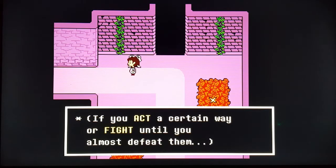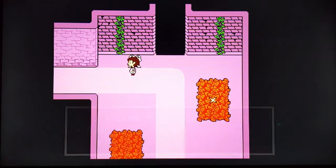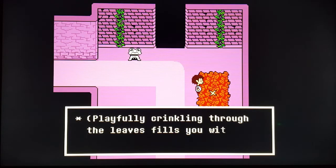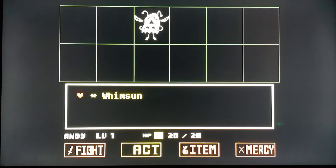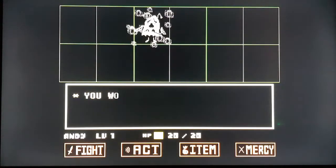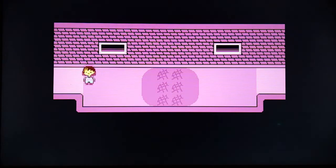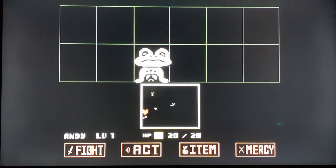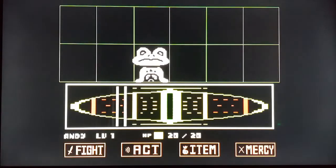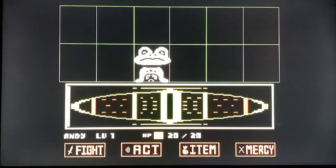If you act a certain way or fight until you almost defeat them, they might not want to battle you anymore. If a monster doesn't want to fight you, use mercy. I'll save again. This guy I can spare straight away because he's weak — I'll be nice. The whole walking around in this game reminds me of Pokémon in a sense. So you have to dodge their attacks. This frog enemy — frogs like flies, so you have to avoid the flies.